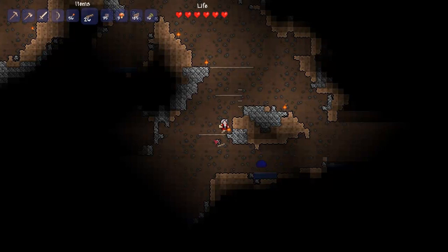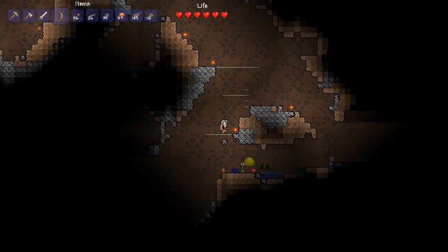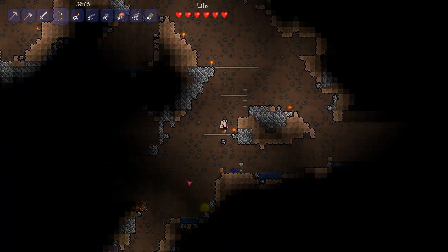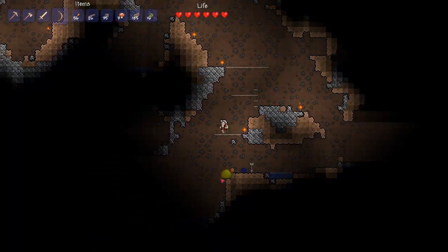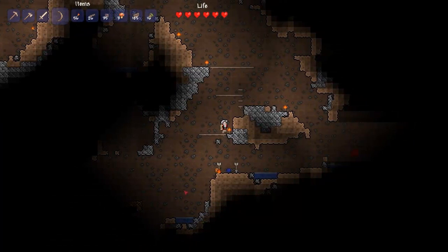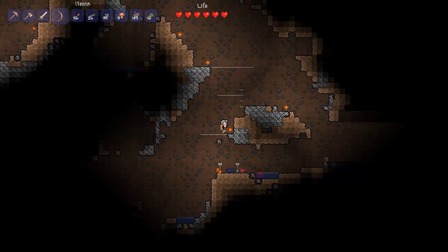There's a blue slime right there. Come on, buddy, hop on out. And a yellow one — excellent. These ones are a little bit tougher, as you may be aware. Come on back up here. There's a red one over there too. Out of my way — I've got slimes to kill.